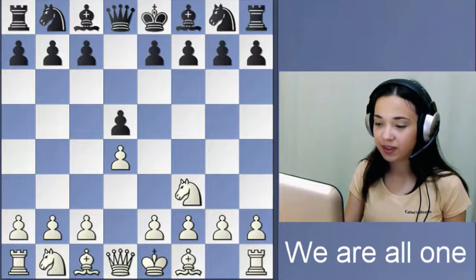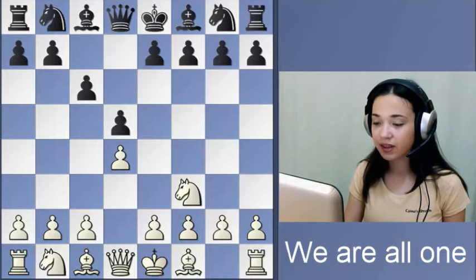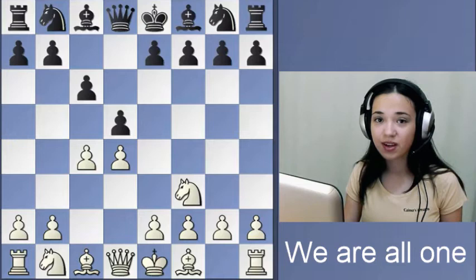Knight f3, d5, d4, c6, c4. And now it's time for black to develop one of his pieces. Should it be knight or bishop?